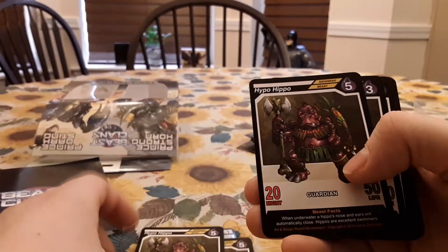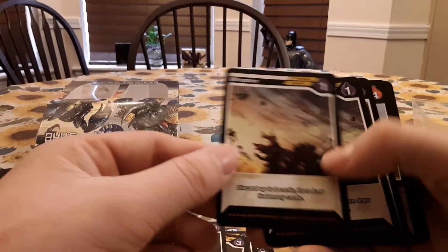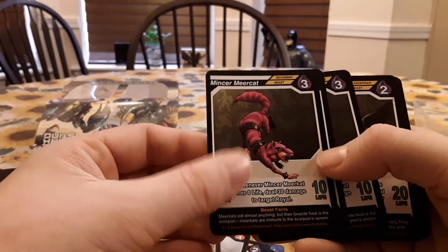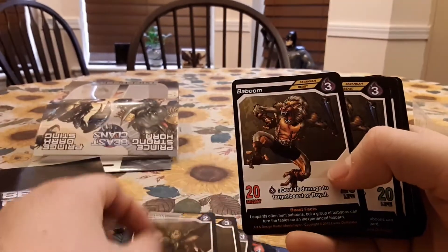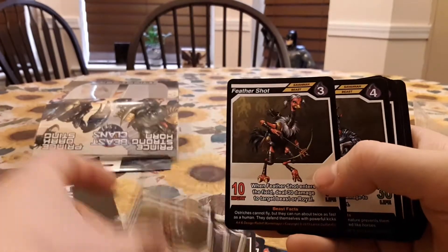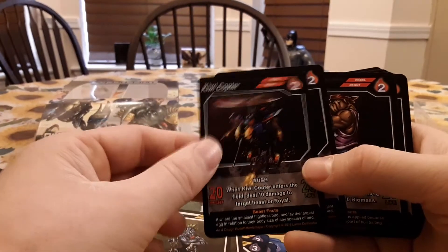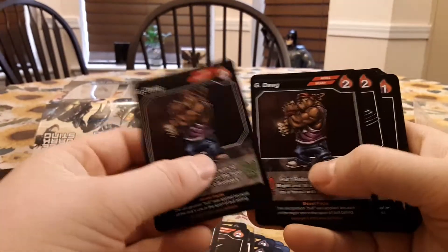Hypo Hippo. Armored Dillo — that's pretty cool. Monsoon. Diamond Daggers. Battle Tower. Mincer Meerkat. Bladestorm. Baboom. Feather Shot. Snipe Stripe. Kiwi Copter.